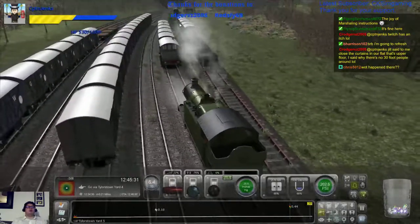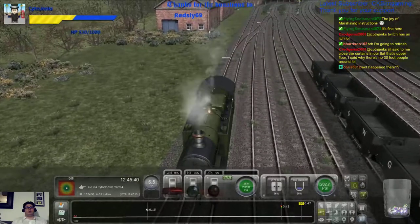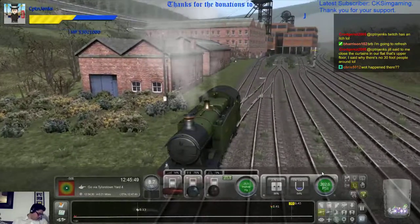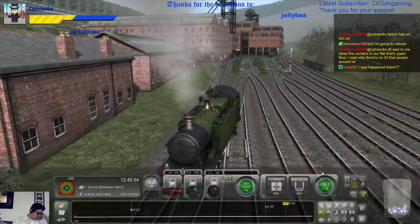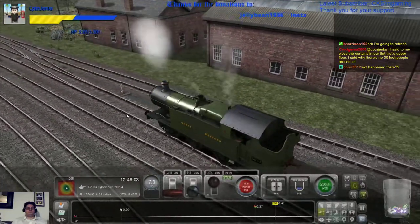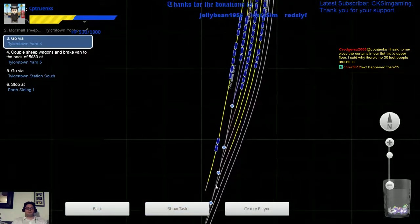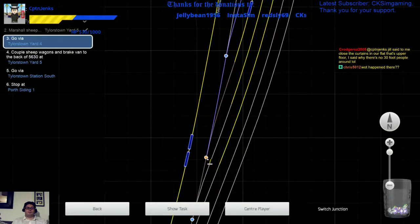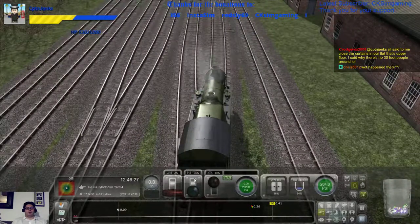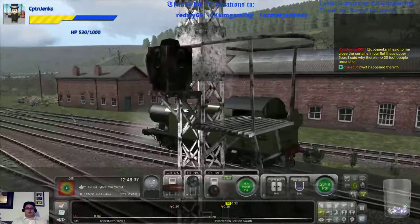What happened there? I hadn't coupled up one of the ones in the middle, so it was my own fault, basically, is what we're saying. Right, that gives us the road out. Good. Let's move into forward, release the brake, and let's begin to head down the bank. We're making an awful lot of noise.